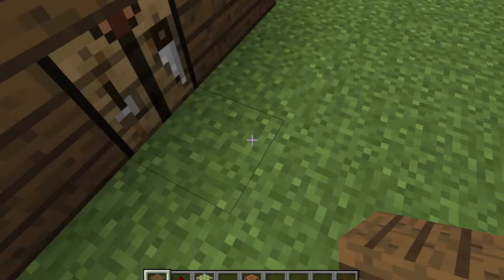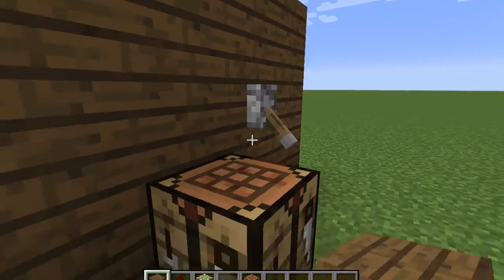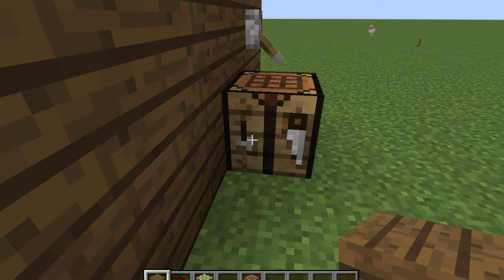I mean you can imagine like putting a bed there, and then when you want to use the crafting table, you can either click it in the wall, or if you want to pop it out and be all fancy, you just go — whoa! And it just appears there.